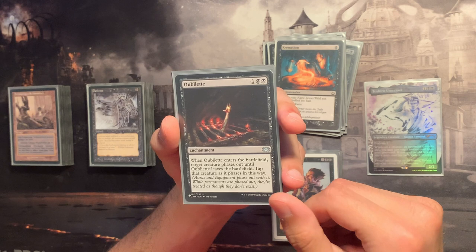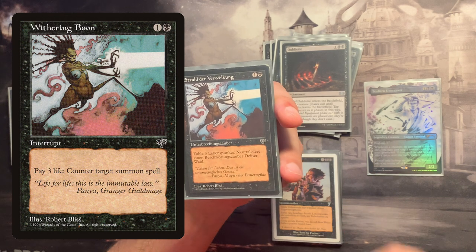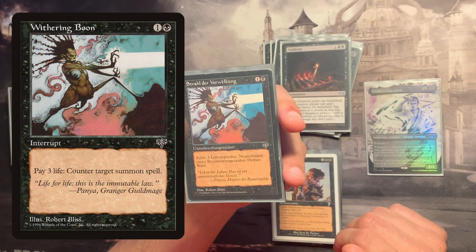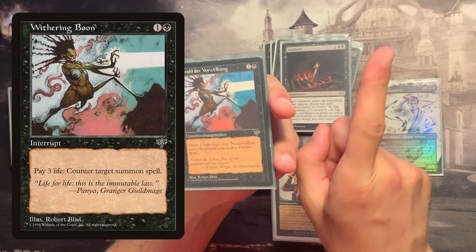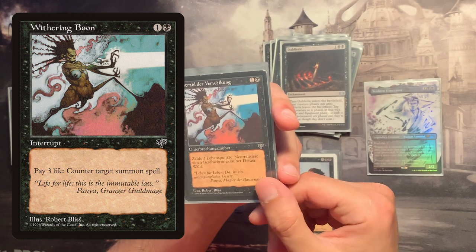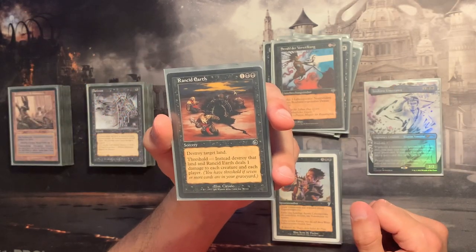Oubliette is a great way to deal with indestructible creatures. This one — which we featured in a recent card spotlight — allows me to counter a creature spell in black for just three life points. If you haven't tried it, give it a try. Being able to remove or counter a commander is just an odd tool in a mono-black control shell.